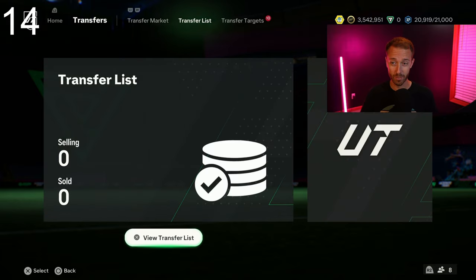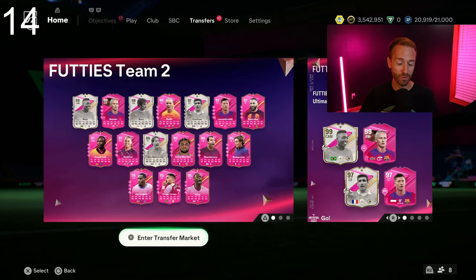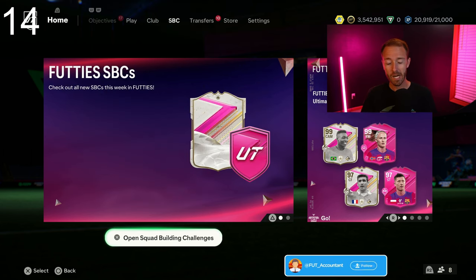Kind of a comedic day from EA with all the mistakes they made. I want to talk about investing as well, because yesterday and right now is a good time to look into those Team of the Season cards once again. Their prices have dropped. I've invested almost 2 million coins. We're here for another week of profits because we all need those cards for SBCs.